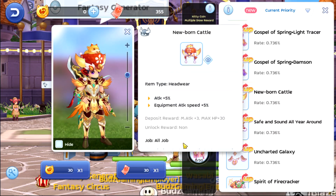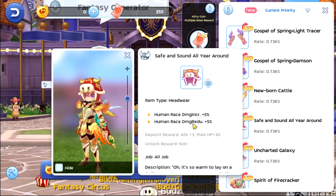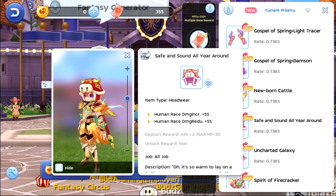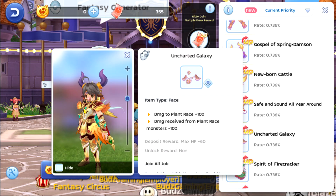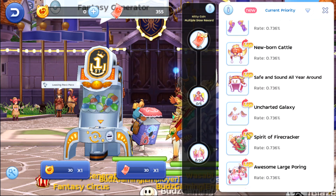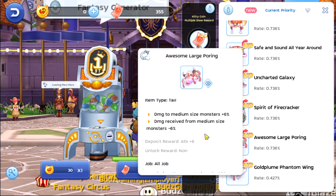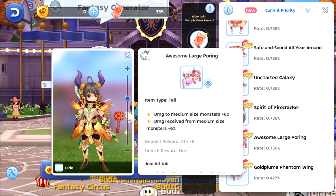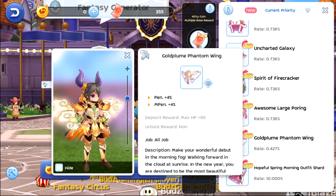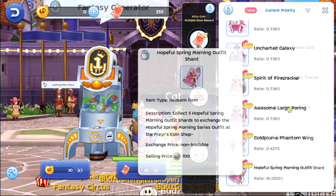So I guess you already saw this one - Burn Cattle. This is the stat involved. Safe and Sound, all year around - this is the stat involved, this is what it looks like. This is the Uncharted Galaxy - spirit firecracker on the back, awesome. Large Pouring, Gold Plum, Phantom Wing, and then some shards. All right, let's go.